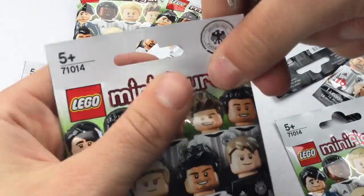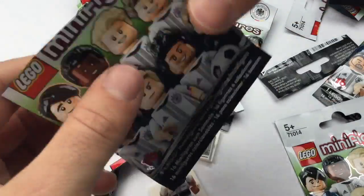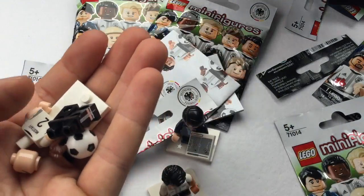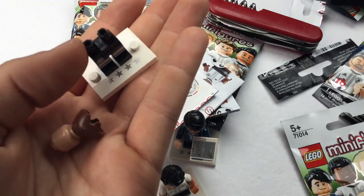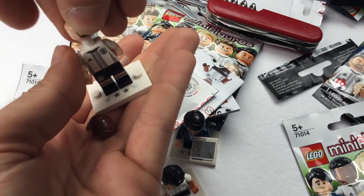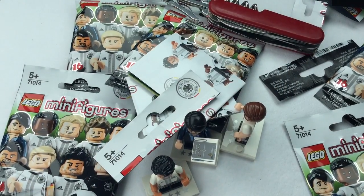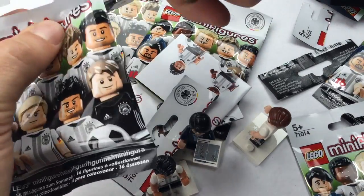Directly time for the next minifigure packaging, and this time it is Mustafi. I don't know this guy — he's new in the German national team. And guys, that's what I meant — I directly lost the ball. This is how he looks, quite nice. I like the printing here, looks like a real football player. Super cool!